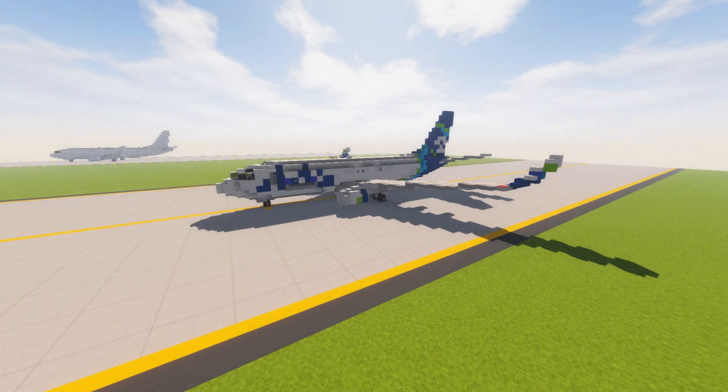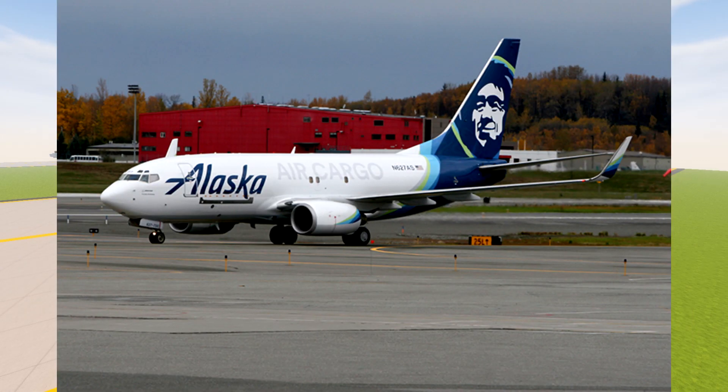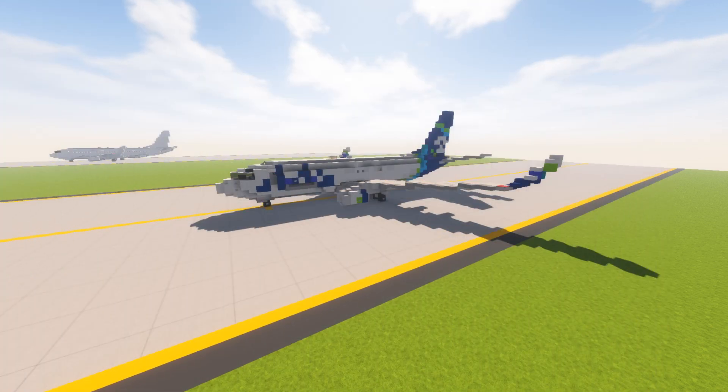Hello everybody, Jordan here, and today we've got another video for you guys. Today we've got an Alaska Air Cargo 737-700, which was converted from a regular 700 that they had operated.